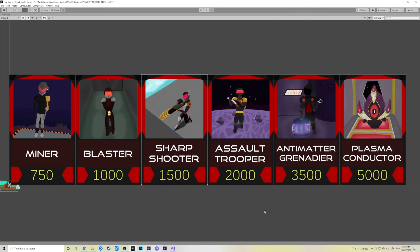I made some changes to the pricing of dreadnought units. I increased the price of the assault trooper by 500. Previously the sharpshooter and assault trooper were both 1500, but I wanted each unit to increase in price. The anti-matter grenadier's price went from 2000 to 3500 because that unit is actually pretty damn strong and deserves a matching price. A new unit is now added to the purchasing buttons: the Plasma Conductor, which will be the next unit I add to the game and the subject of my next video.